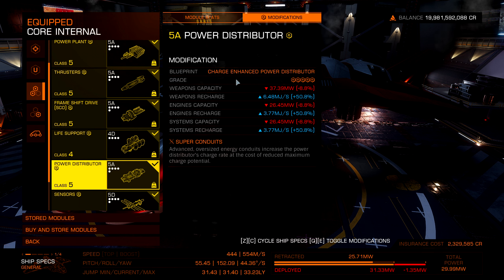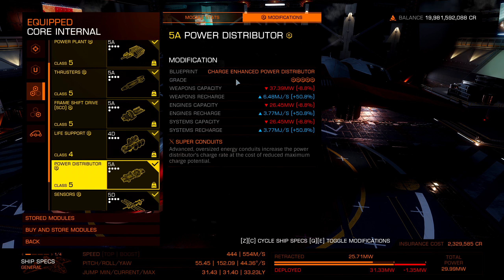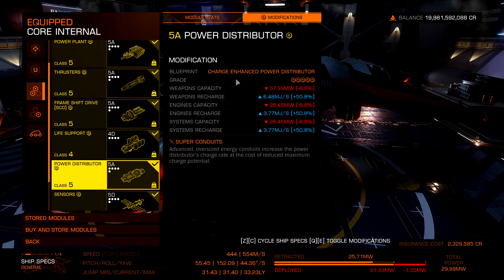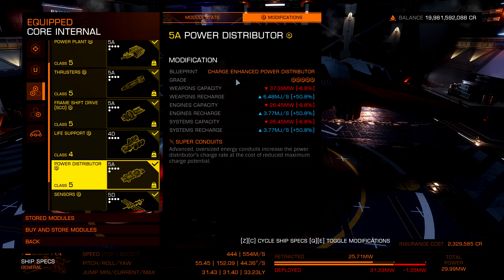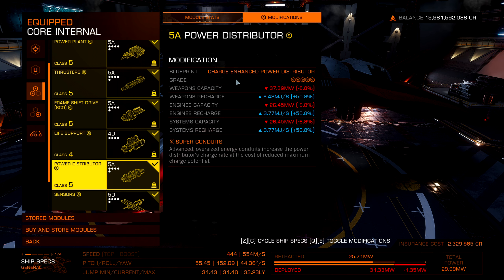You have to be pretty good with the distributor on this one — I would say this is mid-to-high difficulty distributor usage. It is definitely not an FDL's or Chieftain's Grade 6, and surely not a larger Python's Grade 7 distributor. It doesn't take much when firing and boosting, but as long as you're quick on the pips I think you can handle it. I want to note that the distributor is Grade 5, so it's kind of like flying a medium small-esque ship. It still has close to medium performance in every aspect — it just depends on what you're trying to do.